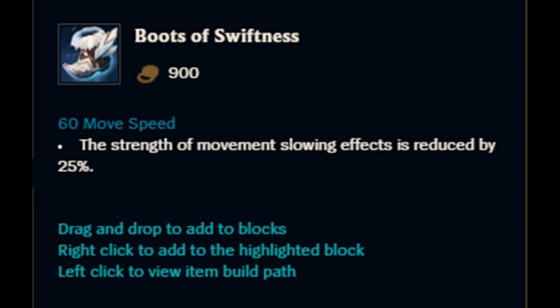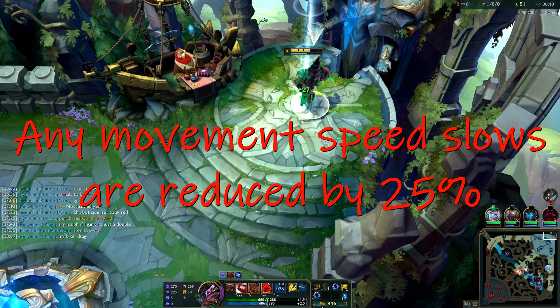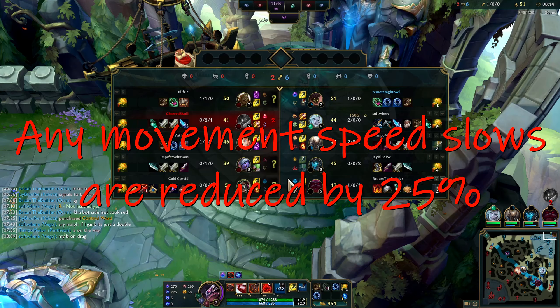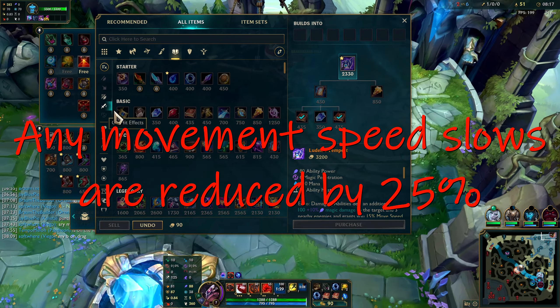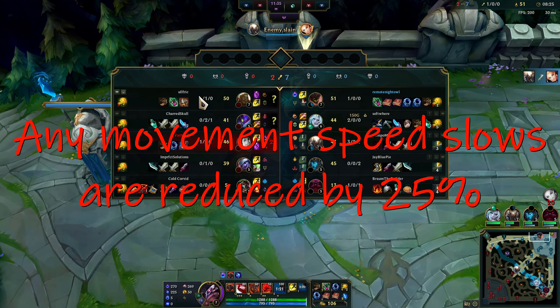The next item is kind of a counterpart to Mobility Boots — these are the Boots of Swiftness. They grant 60 movement speed, and the difference is that this 60 movement speed does not diminish. It stays with you for the rest of the game, whether or not you enter combat. The passive is a type of tenacity: the strength of movement slowing effects is reduced by 25%. So if a mage builds Rylai's Crystal Scepter, or you get hit by something like Nasus' W, the movement speed slow portion is going to be reduced by 25%. Note that this only pertains to movement speed, not attack speed.